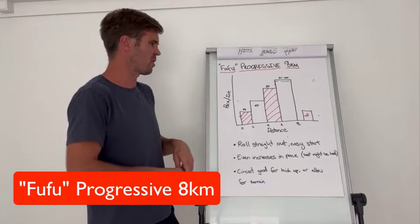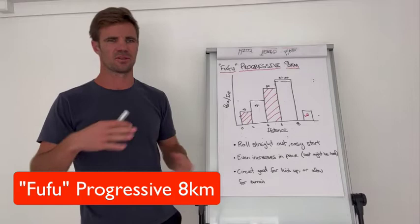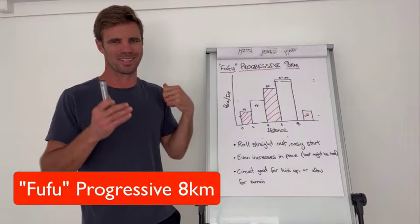You've also got to allow for your terrain. If you're not doing it on a flat circuit, you've got to allow for your hills, your traffic, your corners and that kind of thing — so that might affect it as well. We're really aiming to start in the same place as a regular progressive, but we're just going to go that steeper gradient, and we want to finish off with a 2k eyeballs out, ball burst out — just go flat out for that 2k.